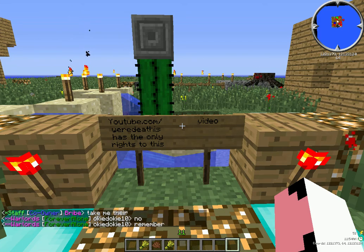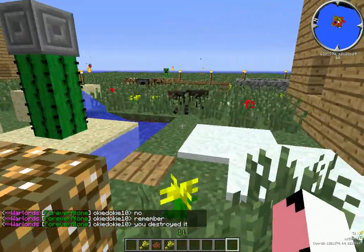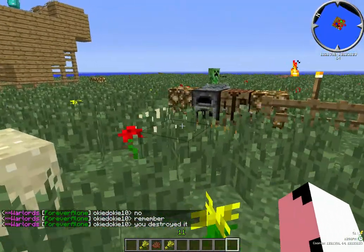Hey guys, I'm back with another tutorial and this is how to make cookies in Minecraft. All you need is a crafting box and two wheat and one cocoa beans.